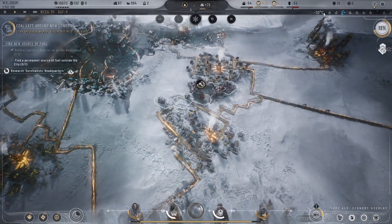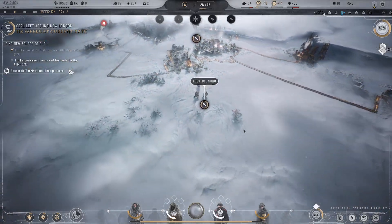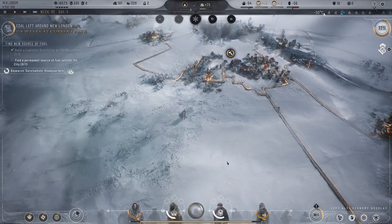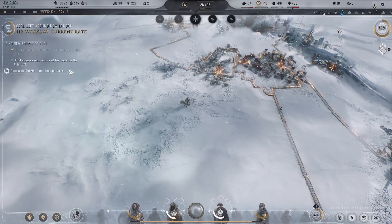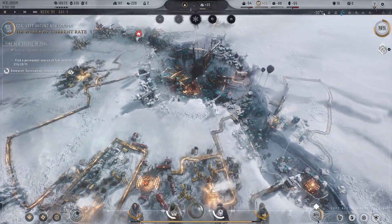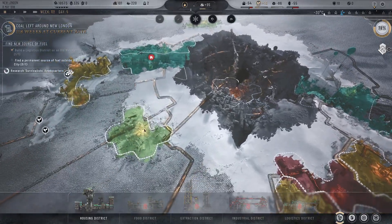I wonder what this district being finished will do to our coal consumption. How much is left in this district? 40 weeks left — we're going to run out there soon. If we get the oil going out in the wasteland, that'll be good. Our materials are going to last us six weeks — that's not good. We don't have enough people to build a new extraction district — it takes 600 workforce.